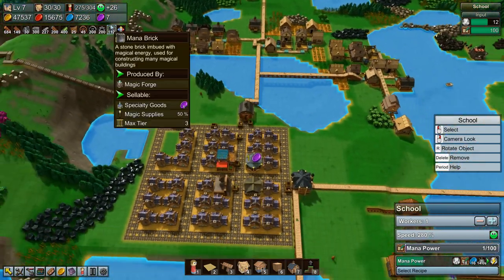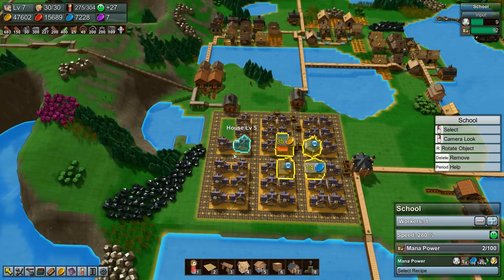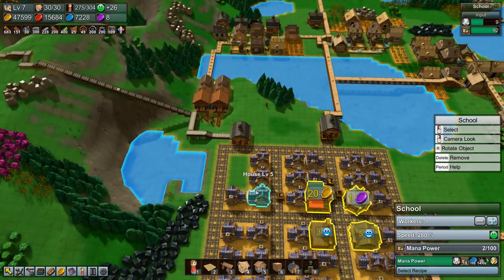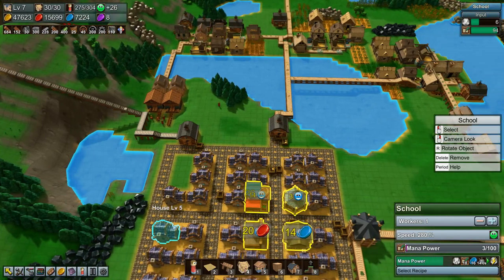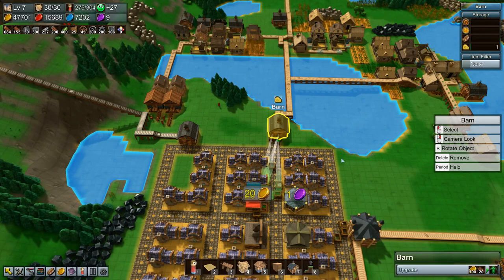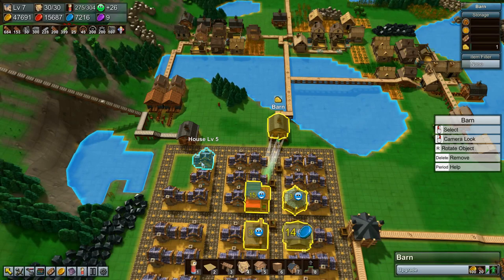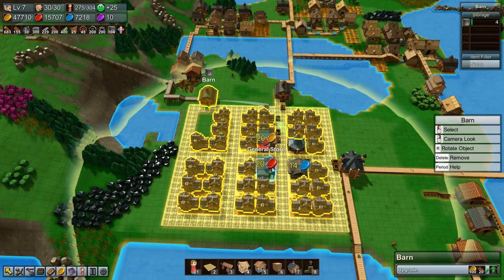Are we — yeah we are generating purple coins, slowly but we're generating them. So that's good. We are generating purple coins, I love it! Okay good, but that is all we have time for in this episode guys — I think we made some really good progress so that's nice. So thank you very much for watching guys, I hope you enjoyed it. If you did, why not leave a like and subscribe, and I'll see you next time.